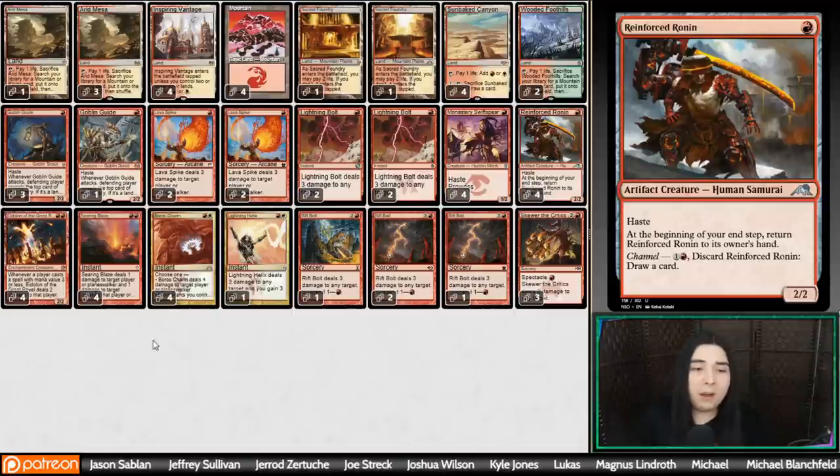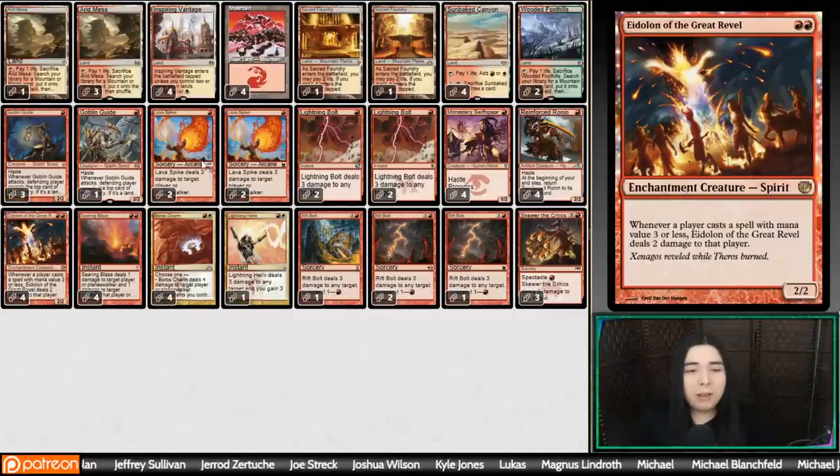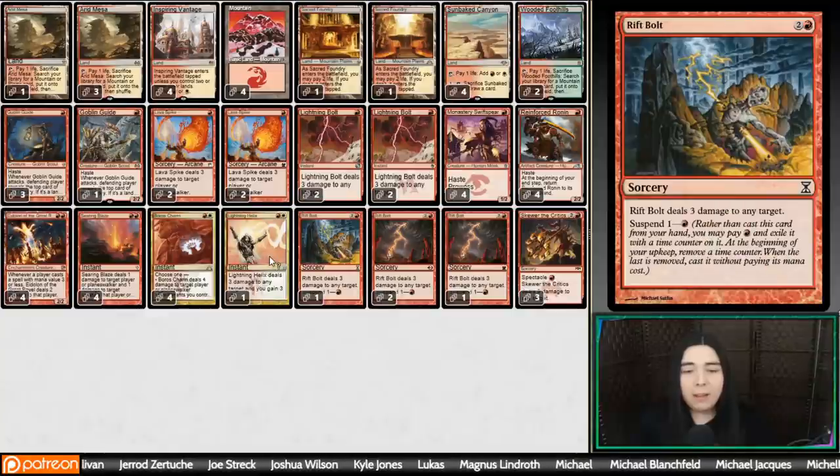The rest of the deck is typical burn — you know how it goes. Goblin Guide, Swiftspear, Eidolon as the other creatures. Just a bunch of miscellaneous burn: Lava Spike, Bolt, Boros Charm, Searing Blaze, Helix — a singleton Helix.